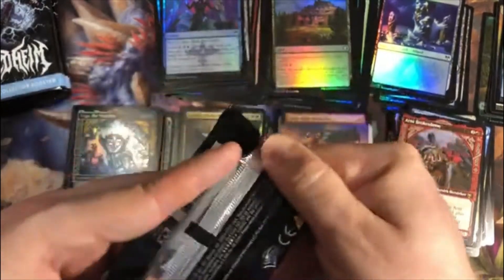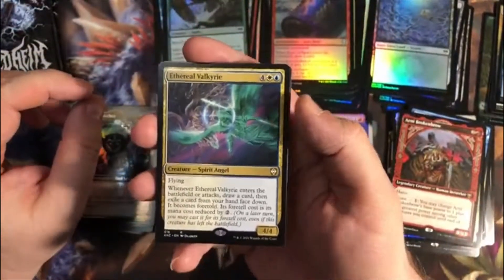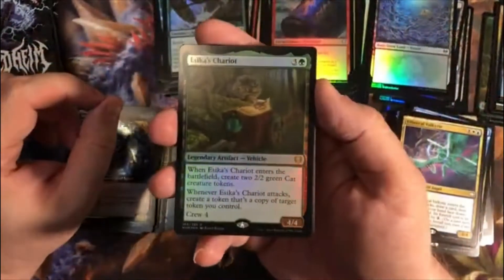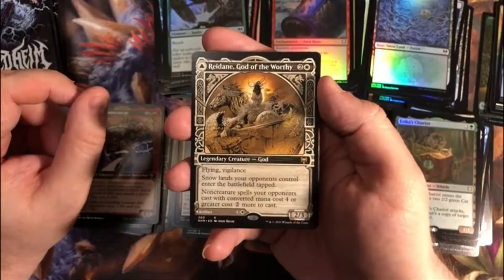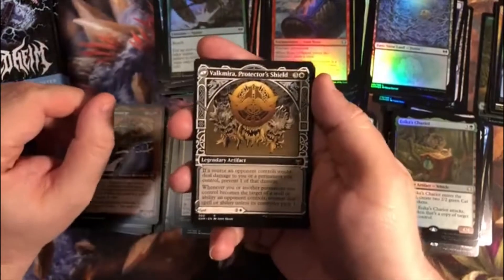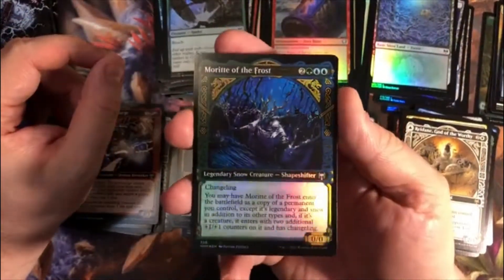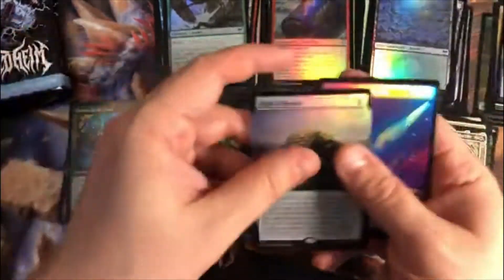Pack eight — this box is slowing down a bit, but we'll see how it finishes. From Commander, an Ethereal Valkyrie. An Extended Art Cosmos Elixir — I feel like there's one of those in every box. A Foil Asika's Chariot. Carter for our Showcase Uncommon. Redain, God of the Worthy for a Showcase Rare, with a shield on the back. Morit of the Frost for a Foil Showcase Uncommon. And finishing off the pack — a Pier of Heroes Foil Extended Art. You don't necessarily get the foil extended art version, but they seem to be there every time.